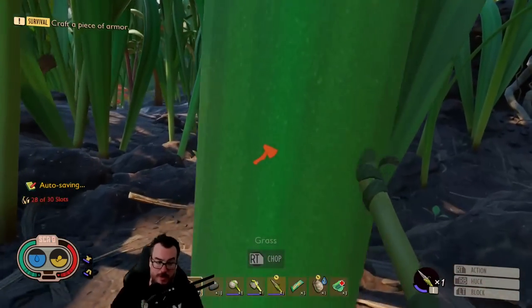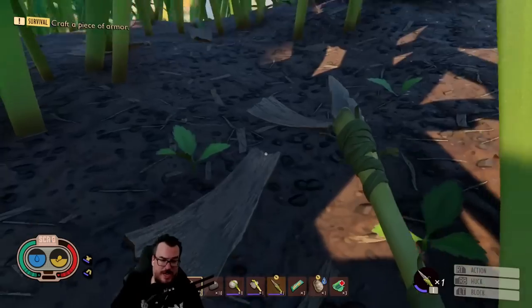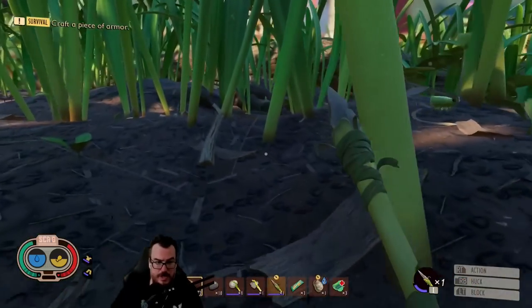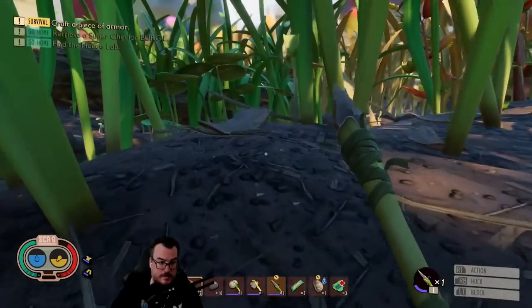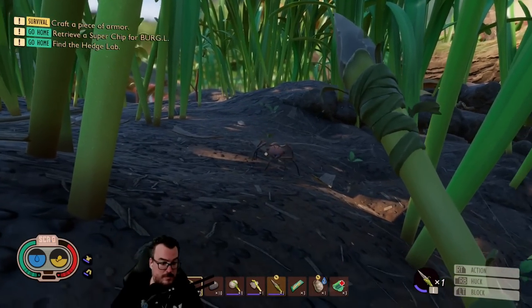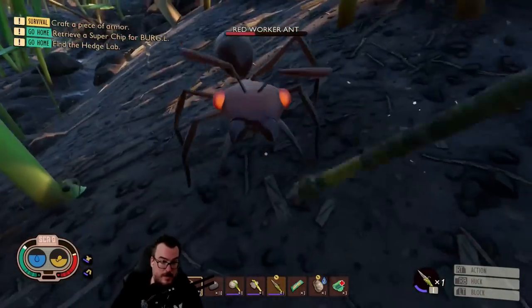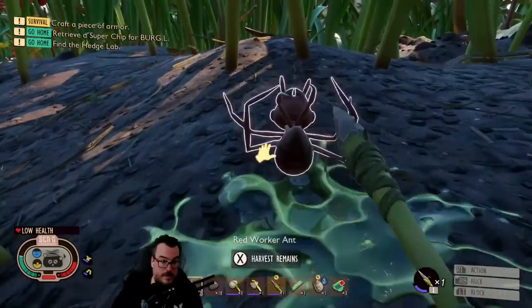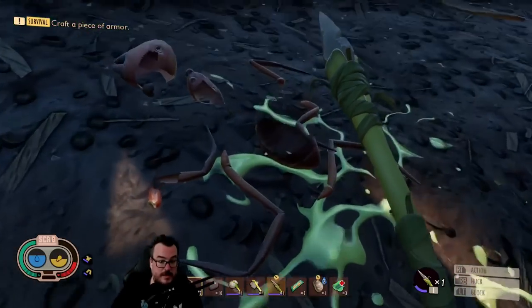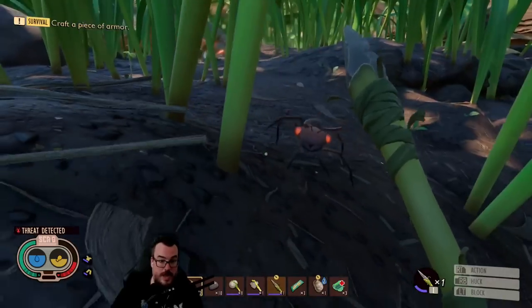What we could do now is try hunting some ants to get better armor and weapons, and also continue doing science. Come here, ant bitch — give me the ant parts. Another ant — we pissed it off.